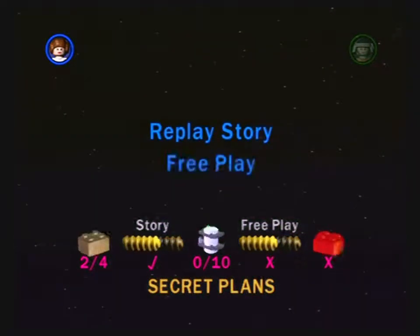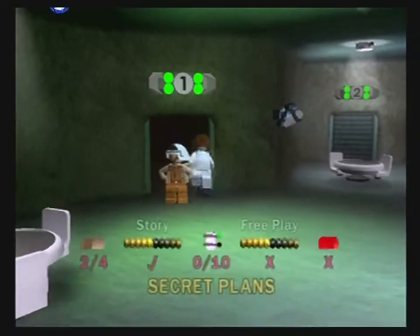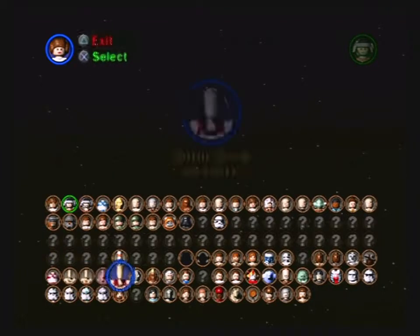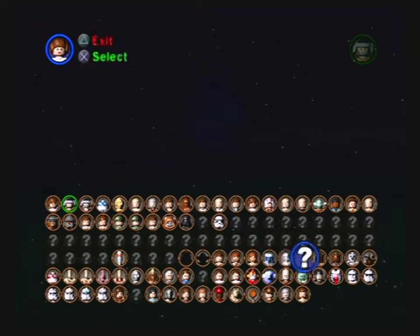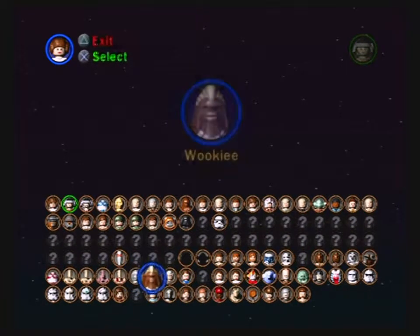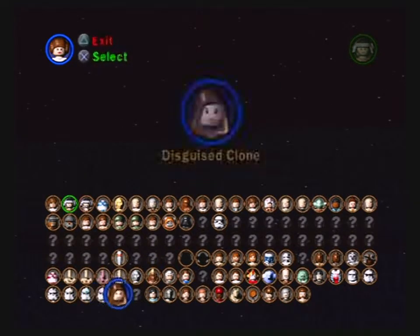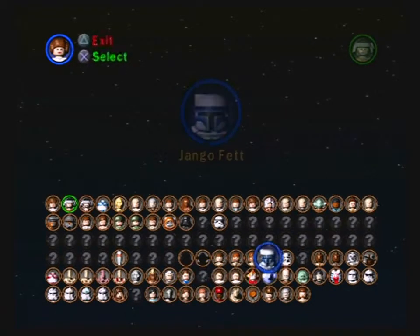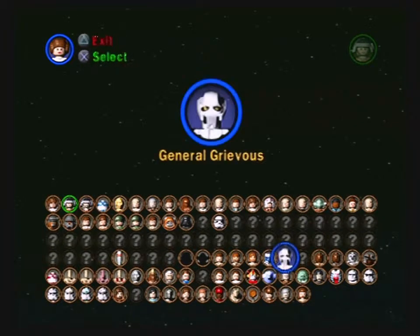In free play, you select whatever character you have unlocked. I have all these characters from LEGO Star Wars 1 unlocked as well, except for three — I don't know who those three are. I don't actually own LEGO Star Wars 1 at the moment, so it's kind of a problem if I wanted to get all of these. There's not much practical application of playing as most of these characters.